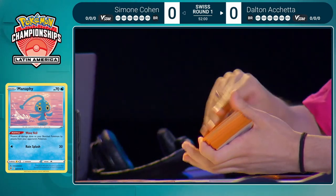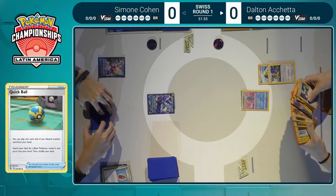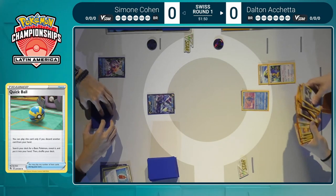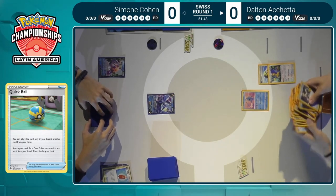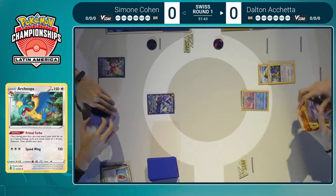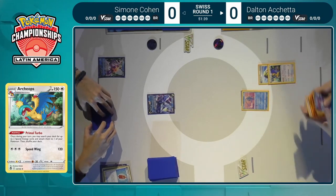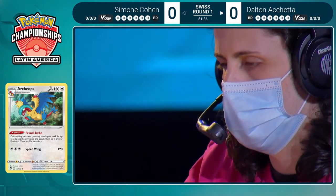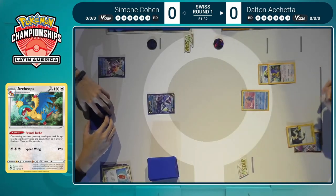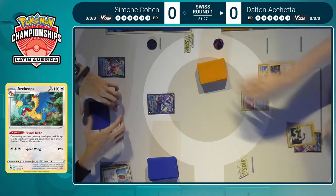Now over onto Dalton's turn. He kicks it off with a Quick Ball, discarding that Archeops — one of the two Archeops in deck already hitting the discard pile. So Dalton will probably be going for that Lugia V straight away, or maybe another draw card. We don't know what the rest of his hand looks like. It looks like he's eyeing up a Lumineon, using that Luminous Sign right away to grab a Professor's Research out of the deck — very telling as to what Dalton has access to, and the answer is not much.